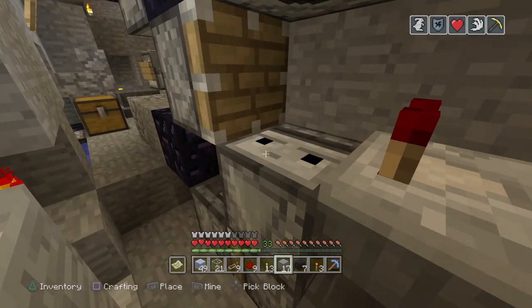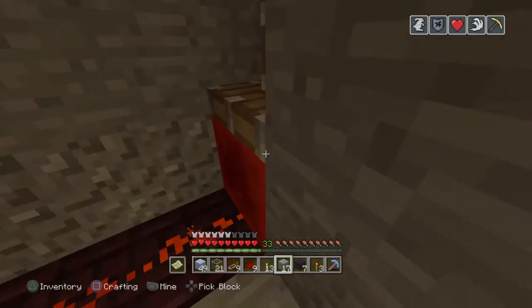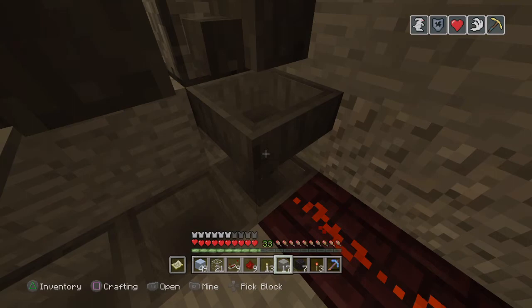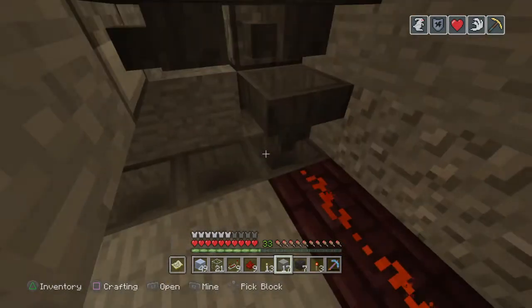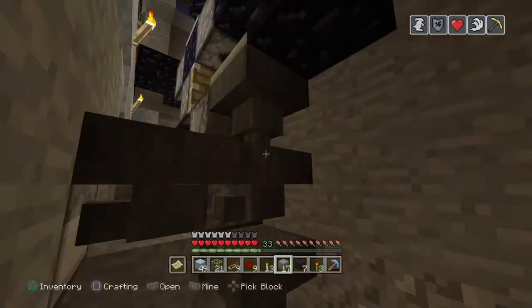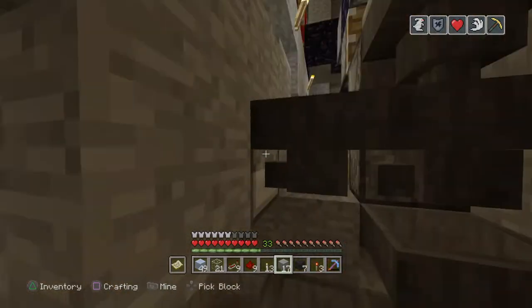With the comparator detecting the power from the shulker box — if it has items, the torch will turn off, the piston will pull up, and power from this hopper will depower, which means when that shulker box gets sucked up in here it'll pass all the way down into our unloading machine.